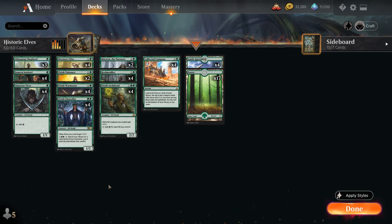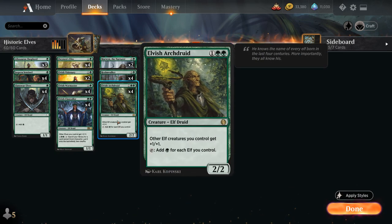Turn 1 Llanowar Elves can lead to a turn 2 Elvish Archdruid, which feels like cheating, as we get to play the 3-mana 2/2 giving other Elves we control +1/+1, and it taps for one green for each Elf we control. That very quickly lets us deploy our entire hand and usually win by turn 4.